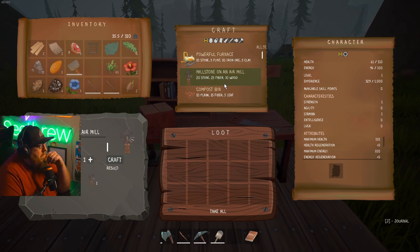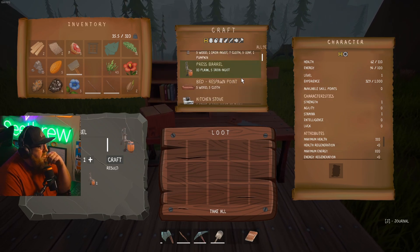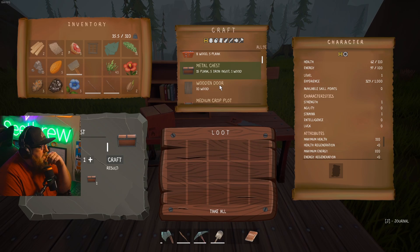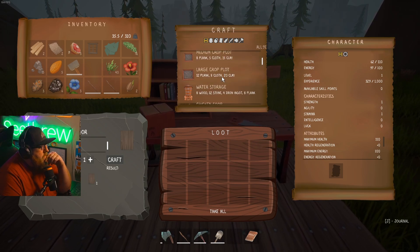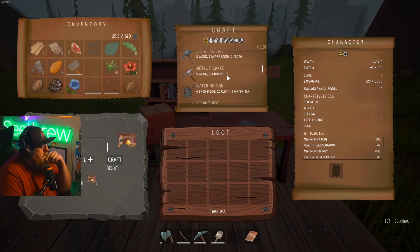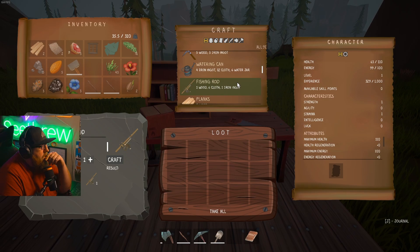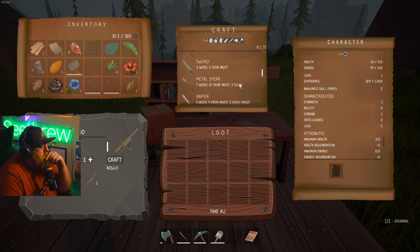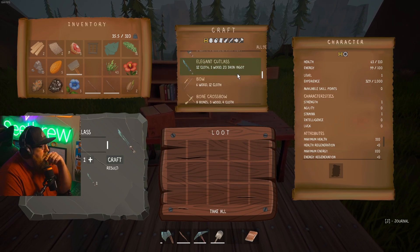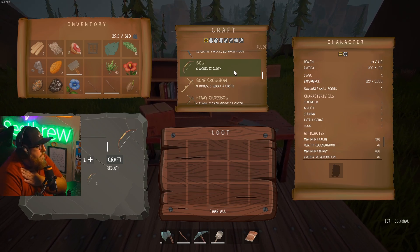We can craft a furnace, a mill, an air mill, a compost bin, a fridge, a dummy, a press barrel, a bed, kitchen stove, kitchen cabinets, metal chest — that's awesome — wooden door, a pig coop so we can have pets. It looks like almost the majority of the rest has fishing, watering can so we can fish and farm, sword, metal spear, rapier, rough iron sword, elegant cutlass, a bow — man, I sure would love a bow — bone crossbow. Let's try and do the bow.